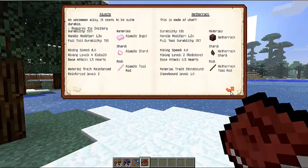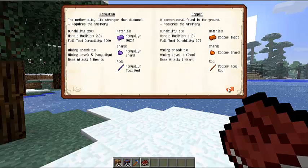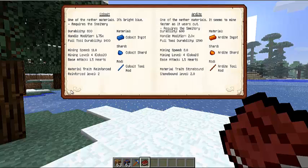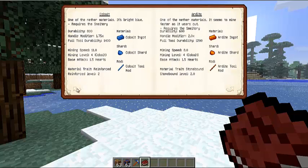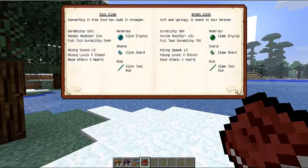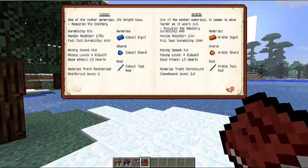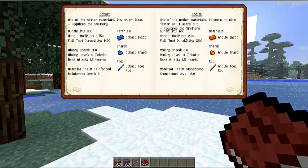Under cobalt, it has the best mining speed of all other materials. Ardite has a really good handle modifier — better than cobalt and better than pretty much anything. Ardite and blue slime, which you find on floating slime islands in the overworld, have a similar modifier. But ardite is pretty much the better deal.